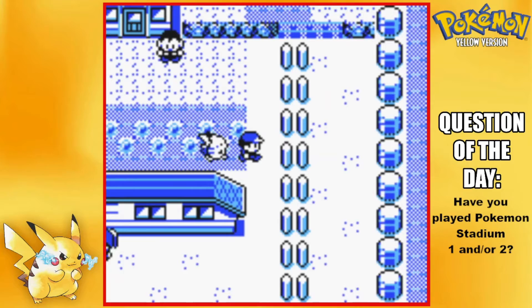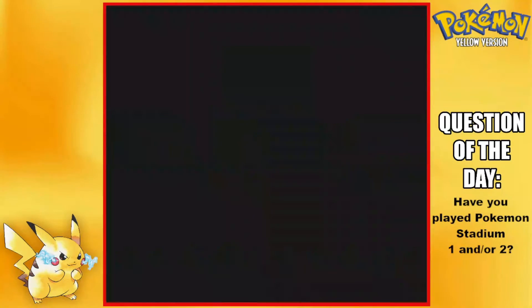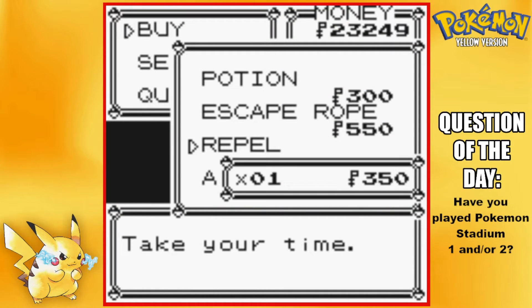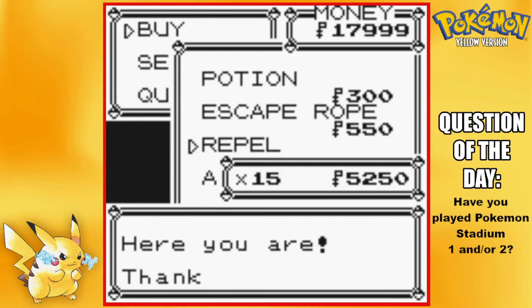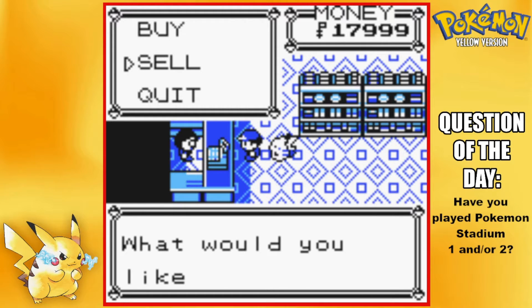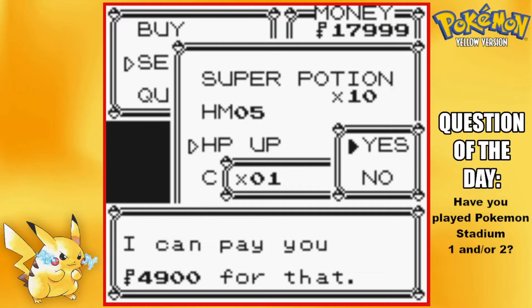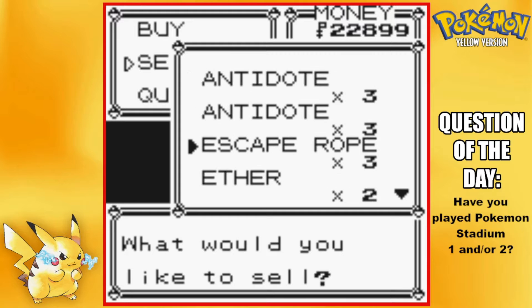I want to go back and buy some repels and sell that HP Up as well. They have repels at this mart — let me get about 15. Now let's go sell that HP Up. All right, so we have 24 repels — that's probably good enough.